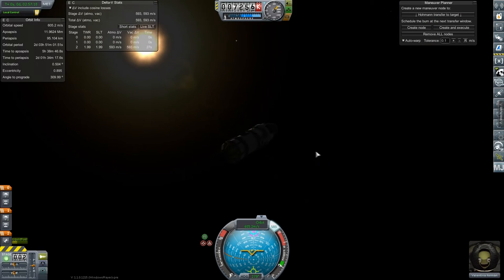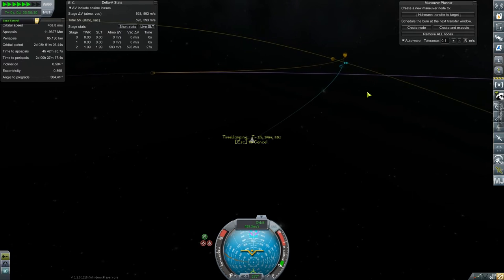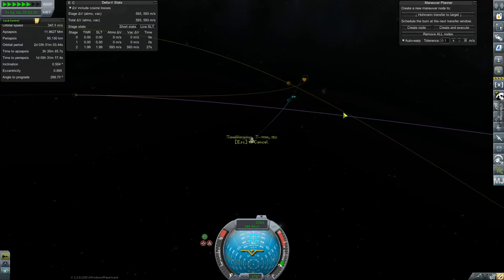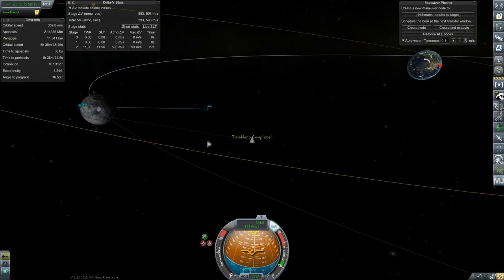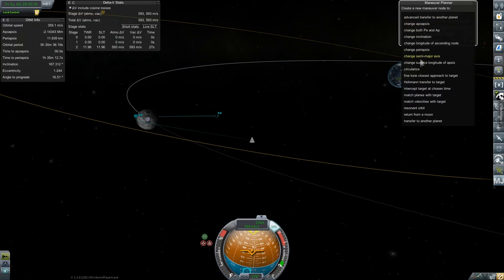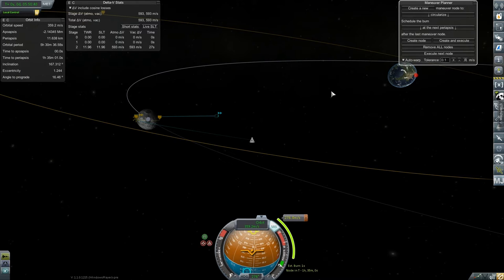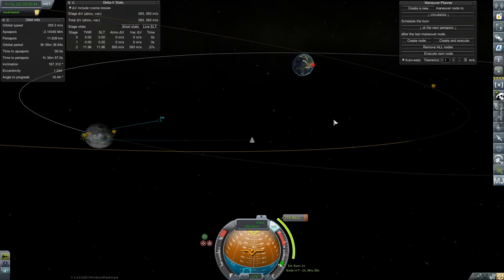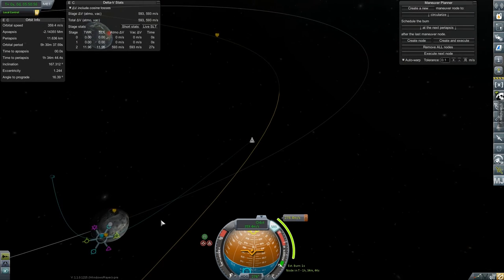All right, MechJeb, we have work to do. Let's warp to there. Where is my Circularize? Create node at the periapsis — 200. I imagine we'll have enough to return to Kerbin still, we'll have about 400 delta V. Let's be a little less crazy about this because I don't like how low that orbit is.